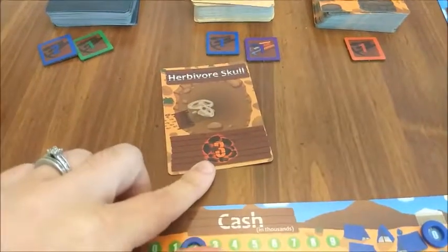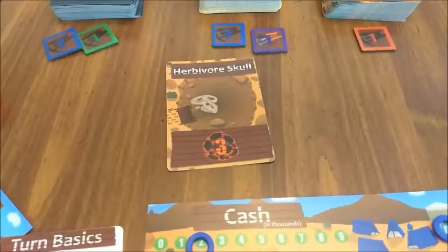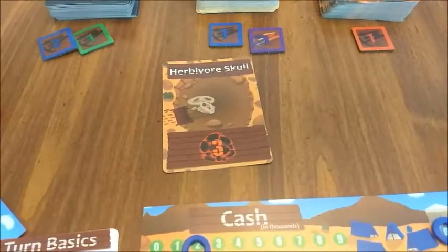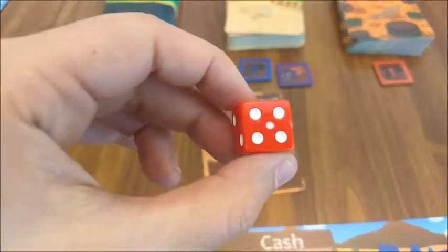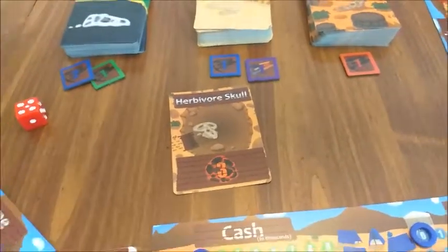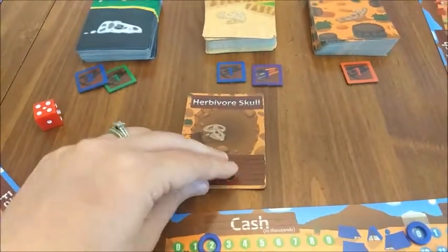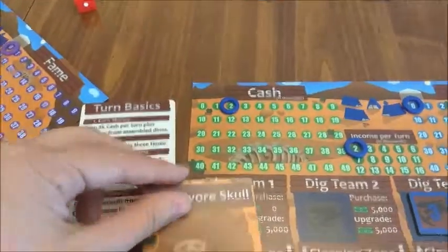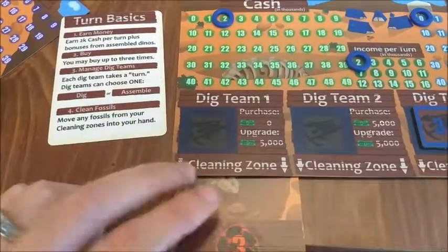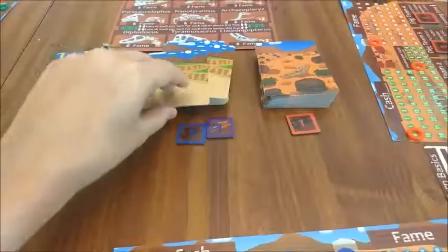This is the break value — most fossils have one. In order to successfully dig up the fossil, you have to beat the break value on your die roll. I rolled a 4, which is higher than a 3, which means that I get to keep this card. When your team successfully digs up a fossil, you take the card and put it in that team's cleaning zone. It's not possible to use a fossil the same turn that you dig it up — it has to be cleaned.